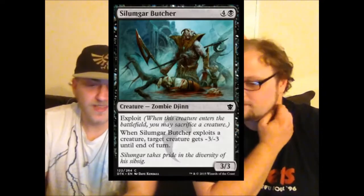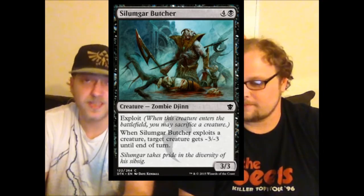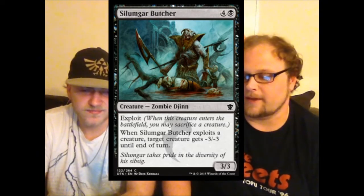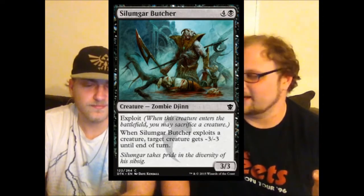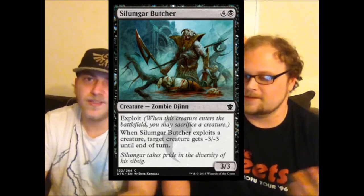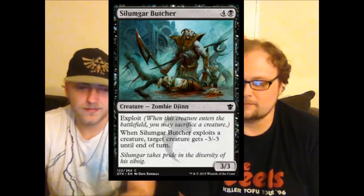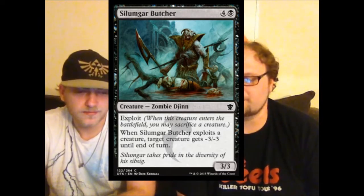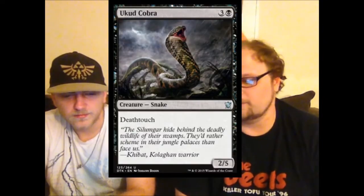Silumgar Butcher — five mana three-three with exploit. When exploited, it potentially destroys a creature. Seems good for sealed. The problem is you have to kill one of your own guys to take out one of their guys — it's technically a one-for-one. You do get to choose which creature you sacrifice, which gives you a lot of choice. I'd probably still play him.